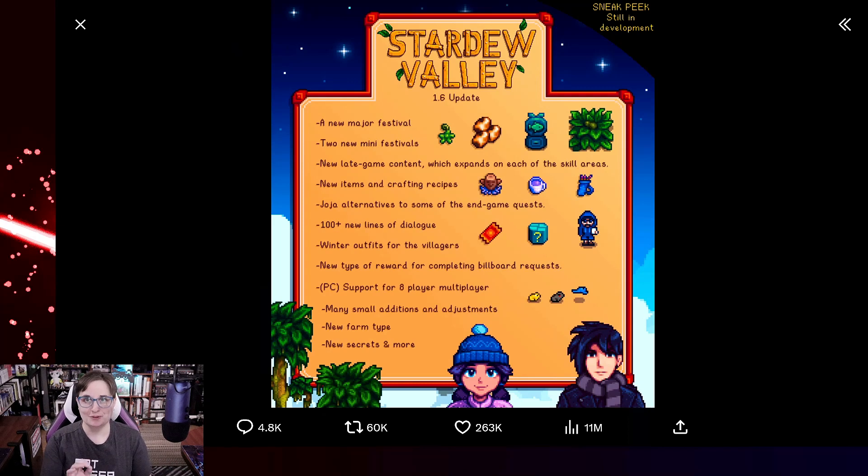I know I'm a little late to showcasing this, but I want to go over a quick recap of what we're getting in the 1.6 update on March 19th for PC. There's a new major festival and two new mini festivals. That new major festival sounds like it might be a New Year's Eve festival based on some of the pictures we've seen — don't quote me on that though.